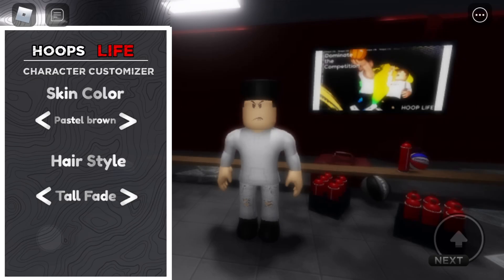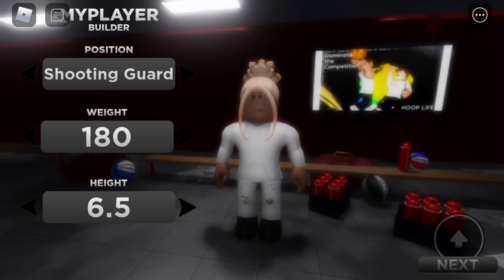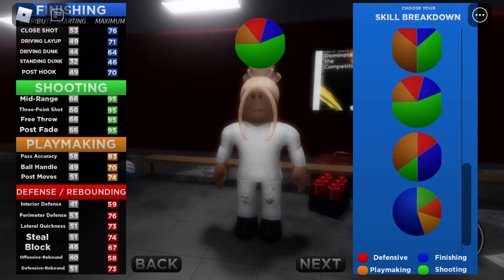You want to create your character — make the height 6'5 and the weight 185. Then you want to go to all green and choose the speed pie chart, the one with the most pink all at the bottom.